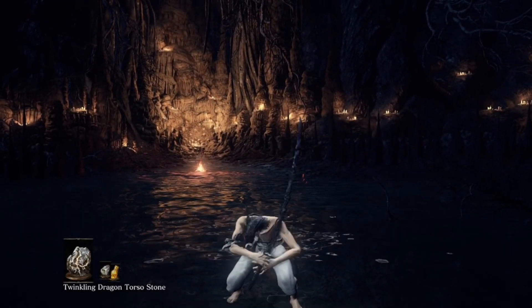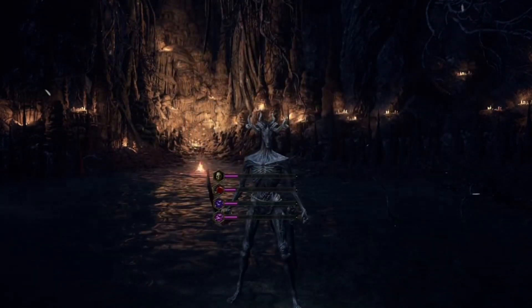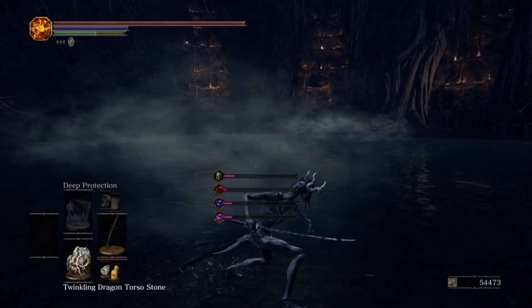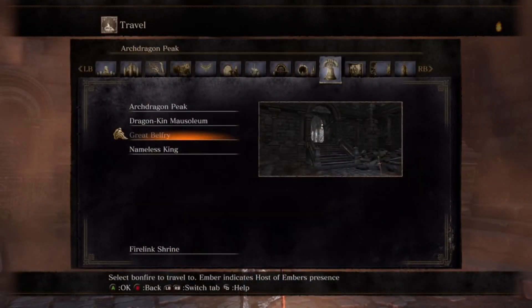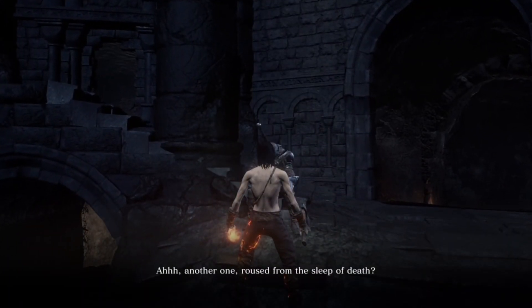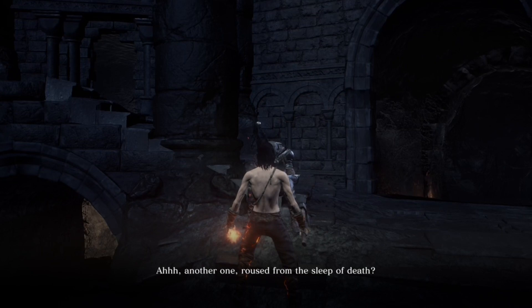Hello everybody. In this video, I will be showing you how to get the Twinkling Dragon Headstone and Body Stone. To get these, you need to have the Great Belfry Bonfire in the Archdragon Peak, and you also need to have talked to Hawkwood the Deserter throughout the game.